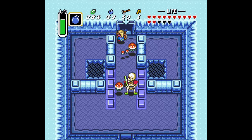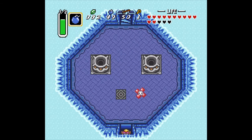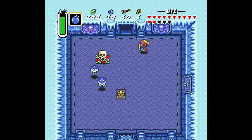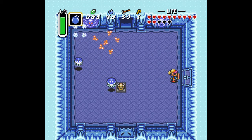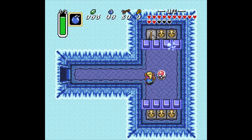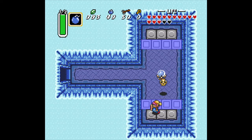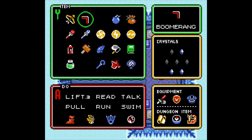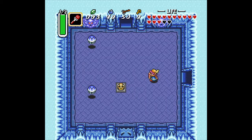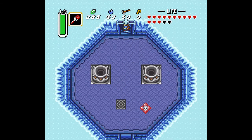Let's make a run for it. We'll be getting a fairy soon enough anyway — don't worry. That guy hit us. We're in this room — can't do much here. Let's clean out the rest of this room. We can't do anything here. Switch! Now we hit that, the blue is down. Go up here.